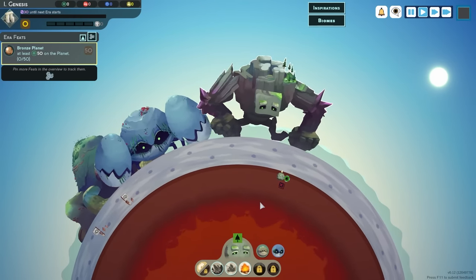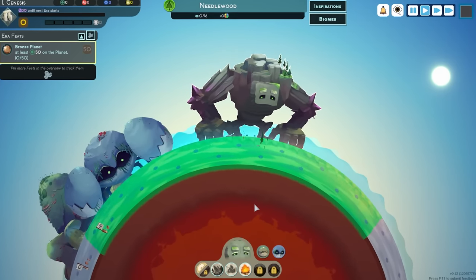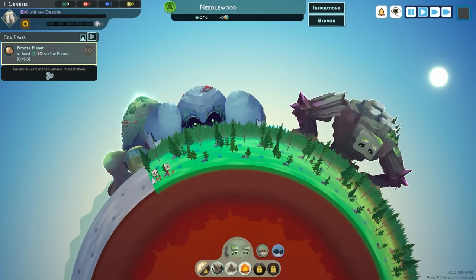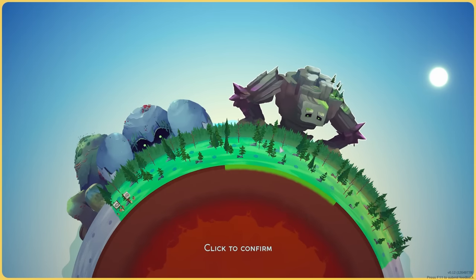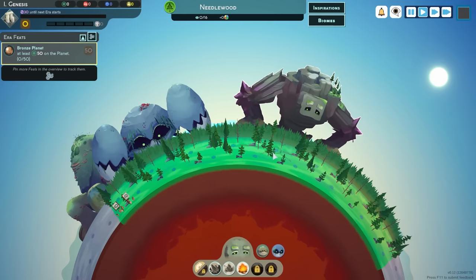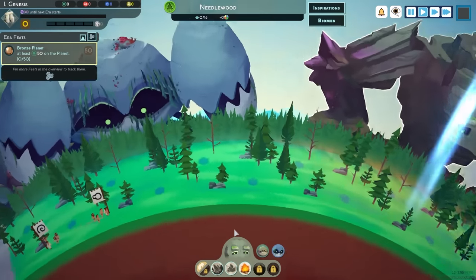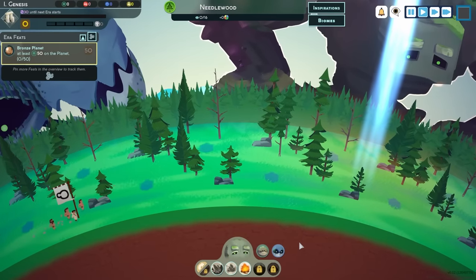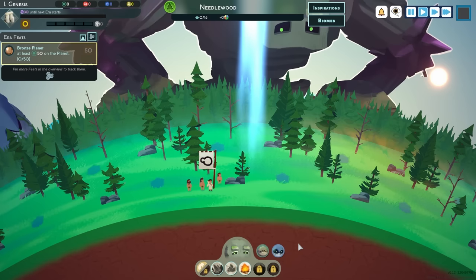Now big stompy man's going to stomp his way over here, then put down his fists and create some grassland with some trees that'll pop out. There's the trees - they're beautiful. Now we do have two groups of settlers here and our objective is to get one of them to kind of set up place. Let's confirm them right about here.